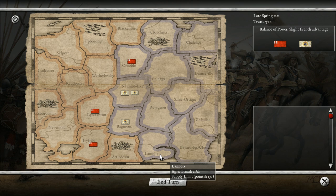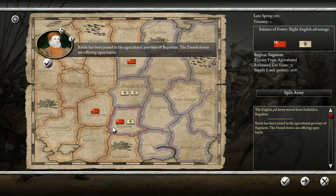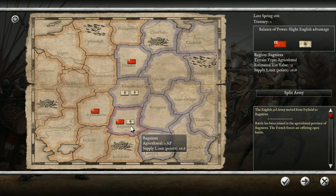Here we are with the British/French campaign. We really hurt them in the initial battle, but we're going to see if we can push forward and cause them more issues. They've got a combined army here. We've got a big army of 4,000 English, but they've got a lot of horse.